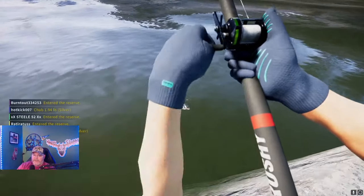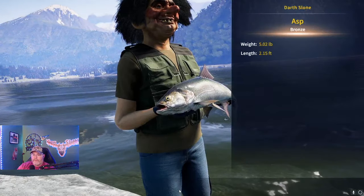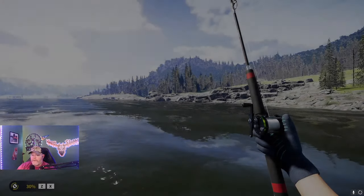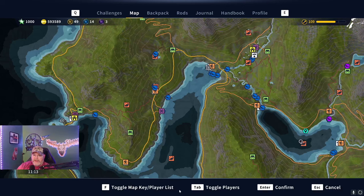This looks pretty big so I'm going to say this is probably an asp — I hope it's a perch but yeah, looks like an asp. That's okay — you catch a few here, make sure to pick your challenges up and you'll just blast right through them. You'll catch a lot of asp, but I'd rather do that than sit there with a float with a blood worm waiting for a bite. If you're okay with that style of fishing, put a blood worm on, put a float on, throw it out there and kick back and relax.